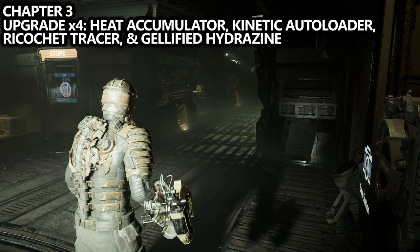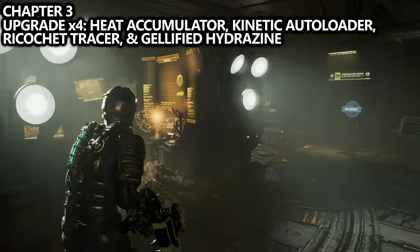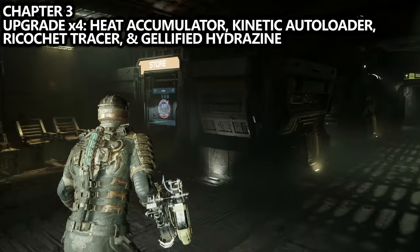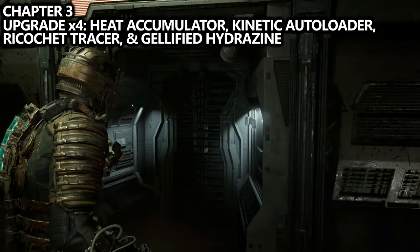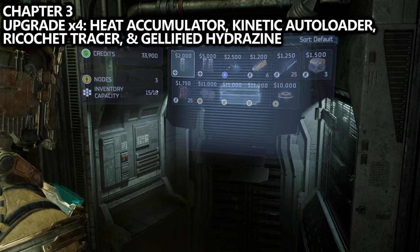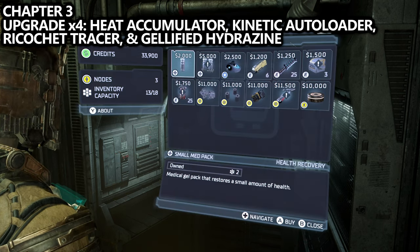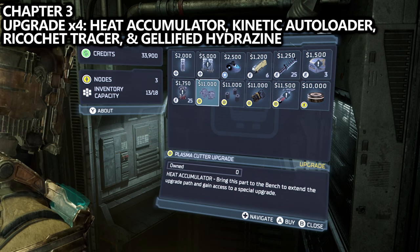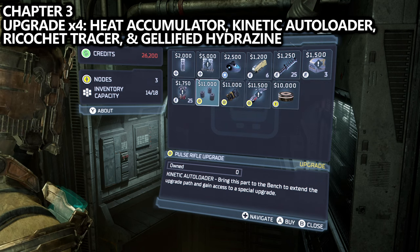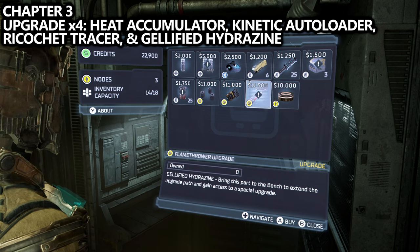Last but not least, during Chapter 3 but before Chapter 4, if you visit a store you will have four new upgrades to buy, averaging about 11,000 credits each. You don't need to buy all of them in Chapter 3, but you definitely want to buy the Heat Accumulator, Kinetic Autoloader, Ricochet Tracer, and Jellified Hydrazine during your playthrough. Save for these and slowly buy them as they become available in order to unlock as many achievements and trophies as possible.